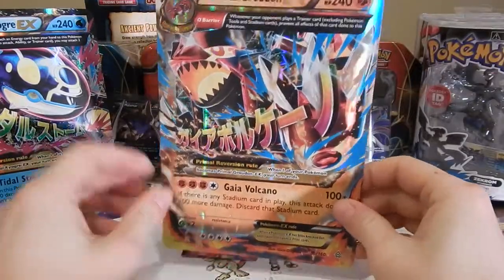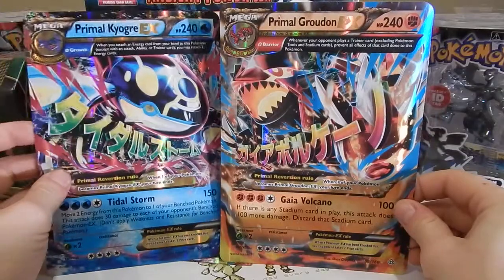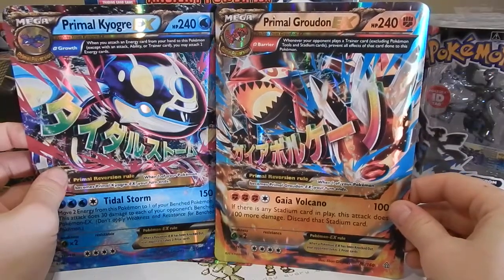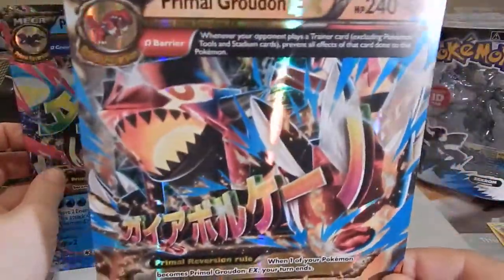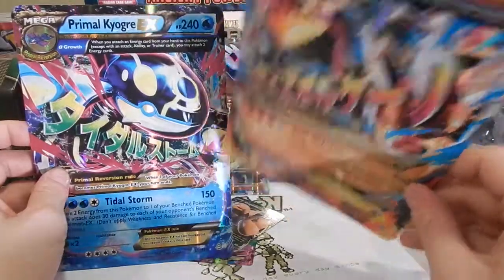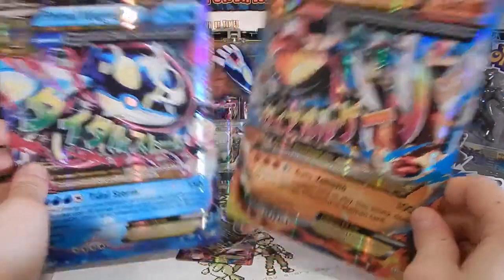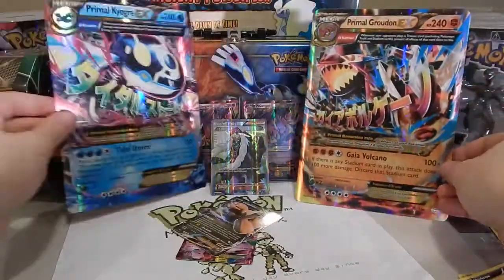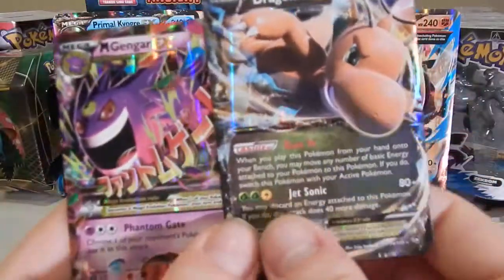All right, Primal Groudon — look at that, bam! Those cards are beasts. I will admit I think he looks more badass in this form and he is better now in the games, but I did have Sapphire first. All right, so that's it — those are the big cards. That was the Hoenn Collection Groudon Primal EX.